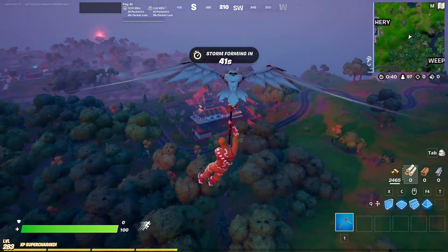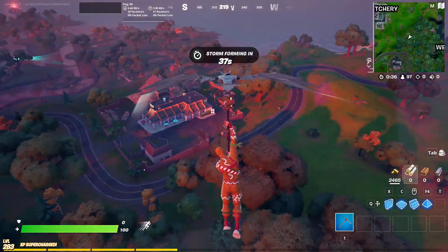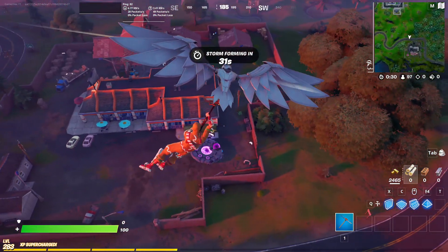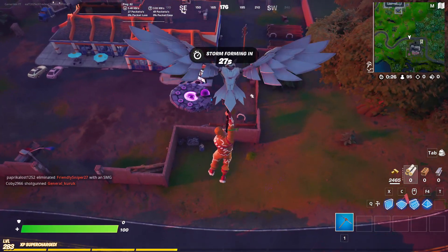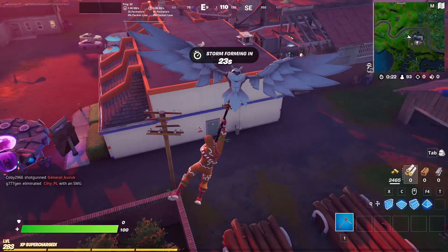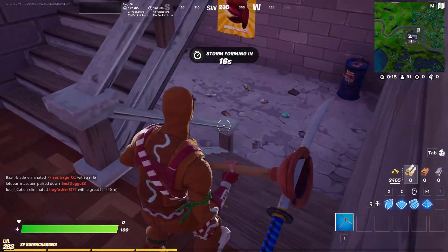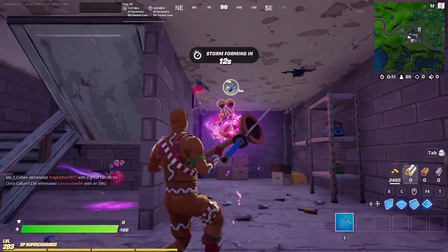Hello everyone and welcome back to Fortnite events. Today's challenge is to mark an alien bardite, and I have the best method to do it. Simply come to this exact spot, which is really near from Whipping Poops. We're gonna land exactly inside this house, then go from here to that place and mark here. As you can see, there are a lot of alien bardites here.